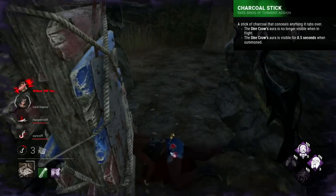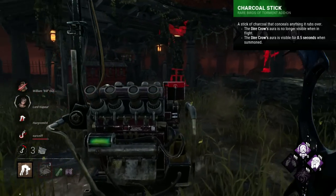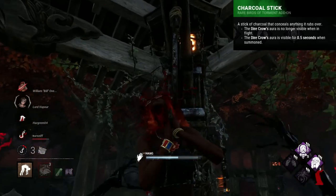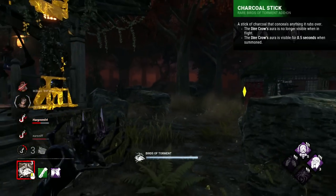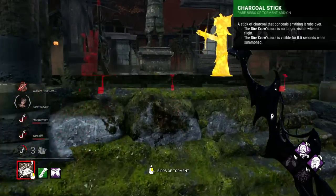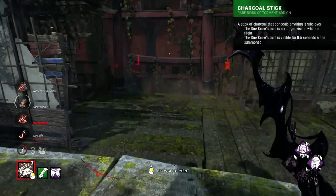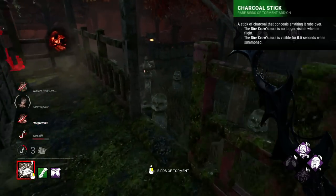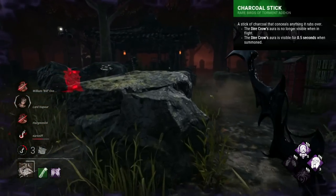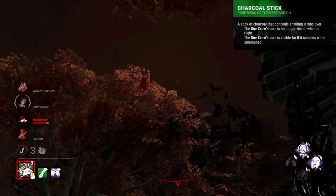Artist's worst add-on is without a doubt the Charcoal Stick, which provides basically no effect. It removes the aura of flying crows for survivors, which basically does nothing. Survivors, if they do manage to dodge a crow, will manage to do so on sound, and not because the crow is visible mid-flight. The one benefit this add-on has is it can vaguely cover the direction of where the bird fired from. This add-on also has the horrendous downside of making crows visible to survivors with an aura for 0.5 seconds when they're placed, which allows survivors to directly counter your anti-loop power as they can see exactly where the crows are facing.